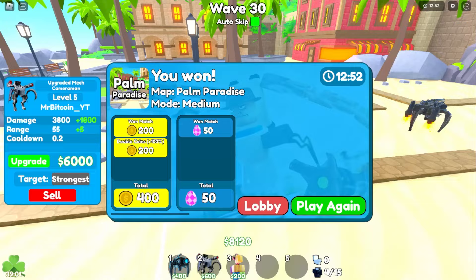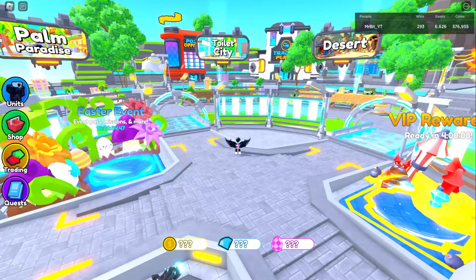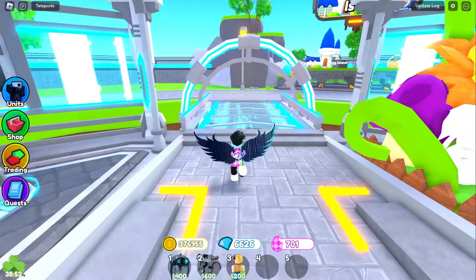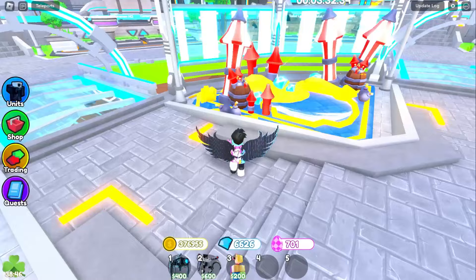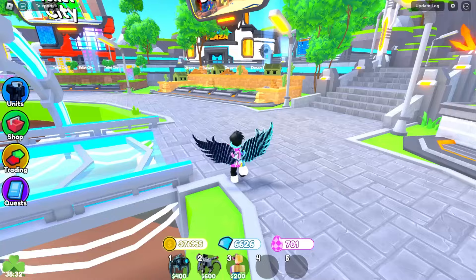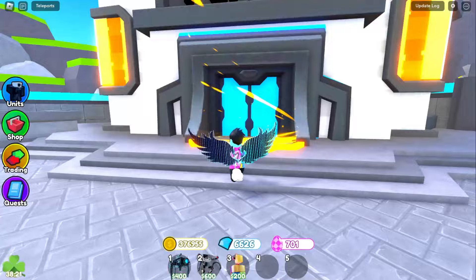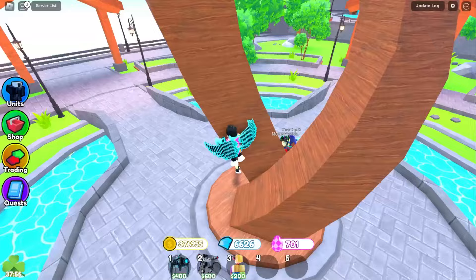A weird swirl thing teleported me somewhere and I had no coins for a second — then I was back. That's the lobby teleport system! It seems to be tied to the trading plaza. Evan tweeted we wouldn't have to run everywhere — I thought there'd be a UI to click on Desert or Palm Paradise, but apparently it's just lobbies for the marketplace.